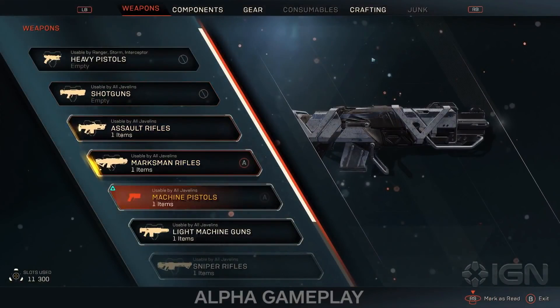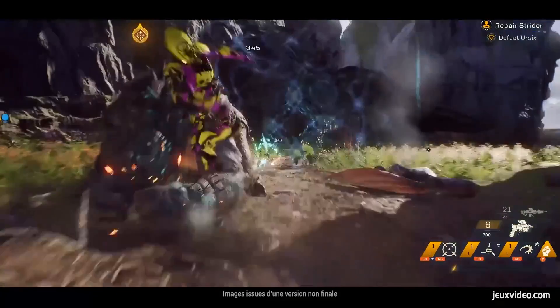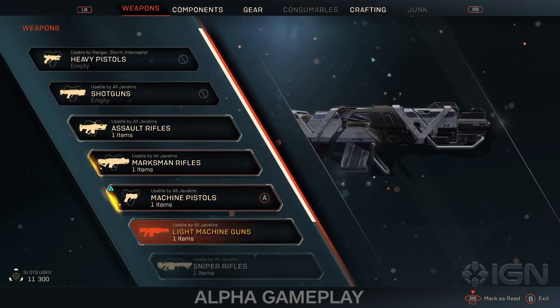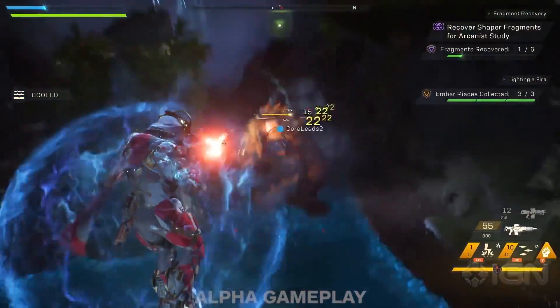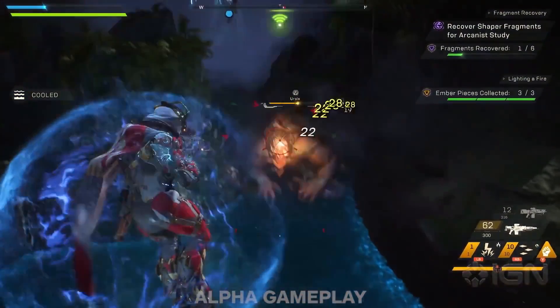Next is the machine pistol — your Uzi, your rapid fire close range option. Think Mass Effect 2 and 3 Vanguard with the machine pistol. Getting close, spray, and your enemies pay. Originally this was seemingly restricted to the Storm, Ranger and Interceptor, but the Colossus can in fact use them — so it's a win for that hunk of metal. The pistols seem to focus around different rates of fire, power and accuracy. Next is the light machine gun — think high rate of fire with lower damage and accuracy per round. The different types revolve around damage and rate of fire, and light machine guns can be equipped by all javelins.